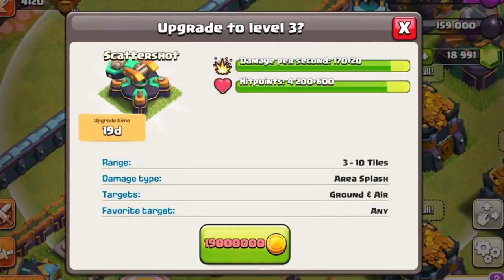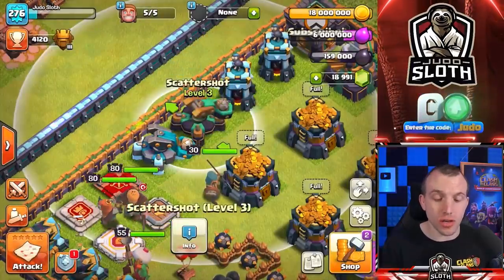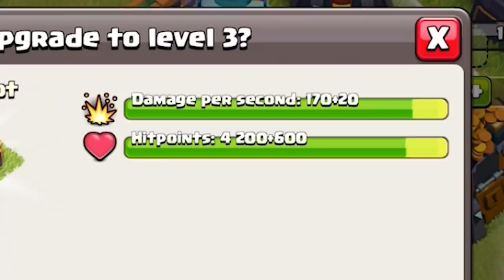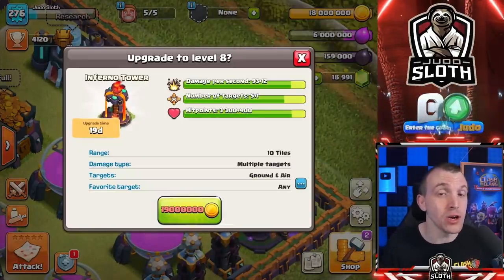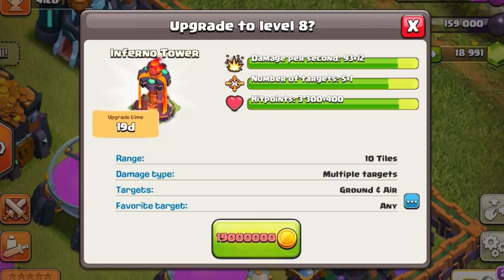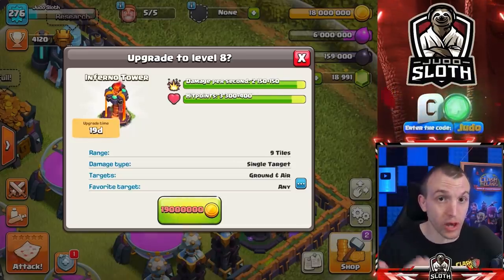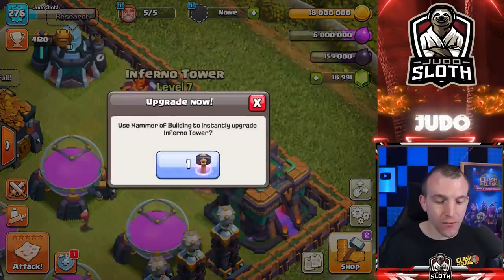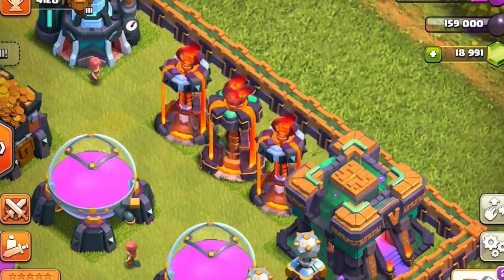I like the look of the new Scatter Shot — I think it matches the jungle theme very well and looks way better than the previous level. Moving to the Inferno Towers, this one is pretty interesting with regards to the multi-mode. It is 19 million gold with a 19 day build time, but look at the amount of targets — plus one. So you not only get extra damage and hit points in both multi and single mode, but you get an extra beam with the multi-target inferno. Let's upgrade the Inferno Tower — quite subtle, but it nicely matches the green jungle theme.